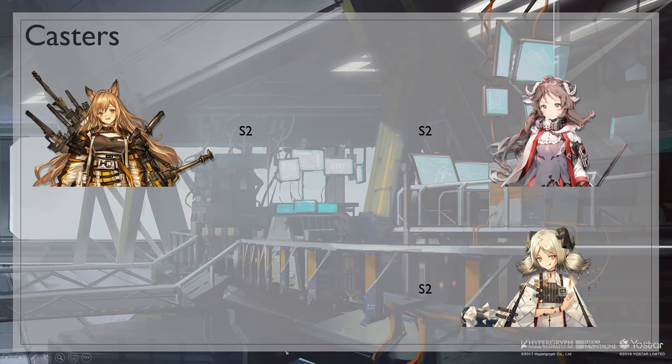For casters, Eyjafjalla is the best pick here because she's great against high defense enemies. Aya is also great because of her consistent damage with her S2. Ifrit S2 can also be used to set up an Ifrit lane and burn enemies.